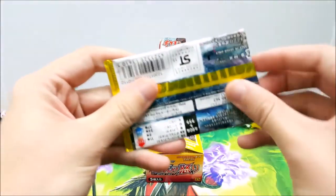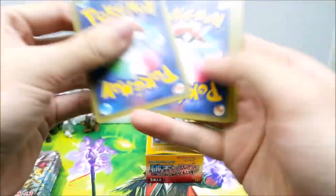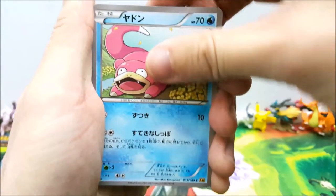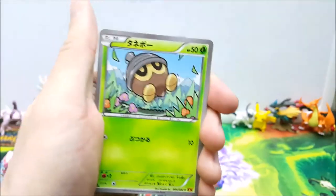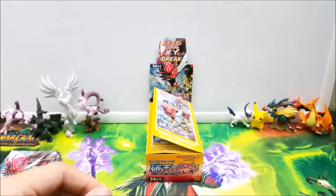We will start with pack number one of ten. One from the back is a card trick so the very last card is a rare. We start off with a Slowpoke being followed by a couple of ducklings, Raticate, an acorn Pokemon, Cloyster, and a super water energy.